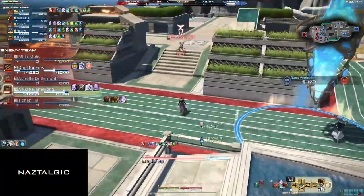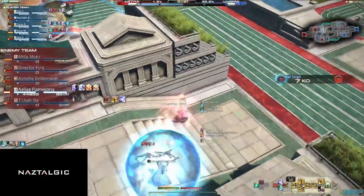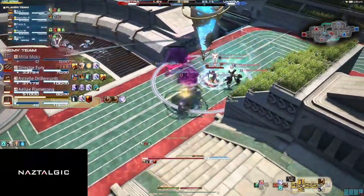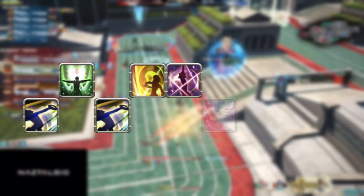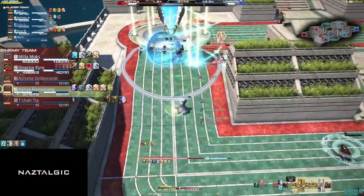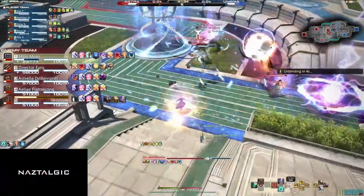Dancer's general gameplay is looking to assist the team by doing a bunch of AoE damage and buffing your dance partner. You aren't the slayer of the group, but if you play this job properly you can find yourself at the top of the damage dealt tab consistently. Here's a combo I use to help focus down a high value target: En Avant, Reverse Cascade, En Avant, Fountainfall, Saber Dance, Fan Dance, Starfall Dance, Curing Waltz, and Honing Dance. Use Fan Dance or Curing Waltz earlier if you or your dance partner would die, or skip Curing Waltz if you don't need the heal.